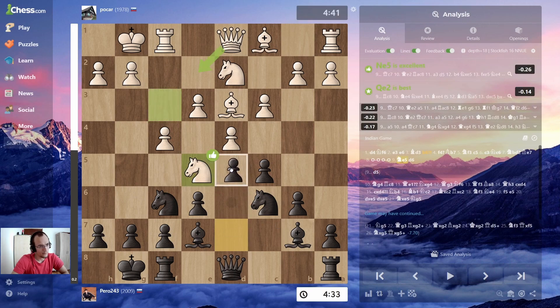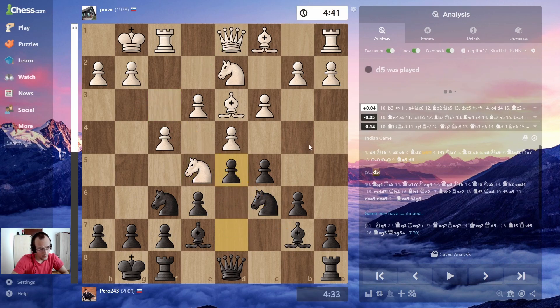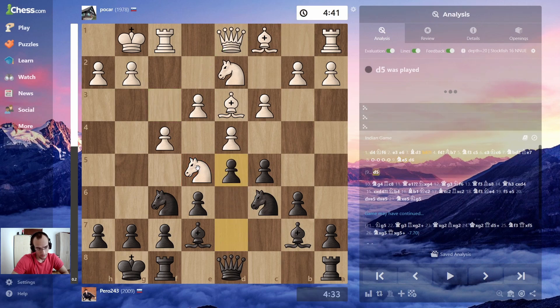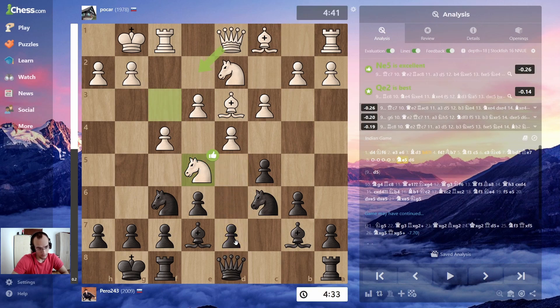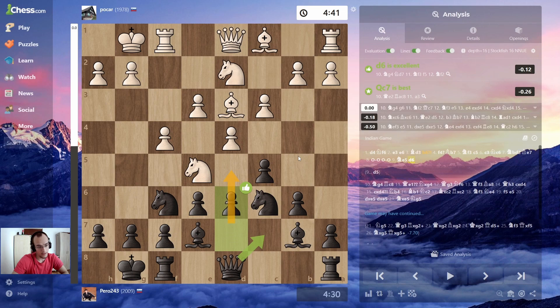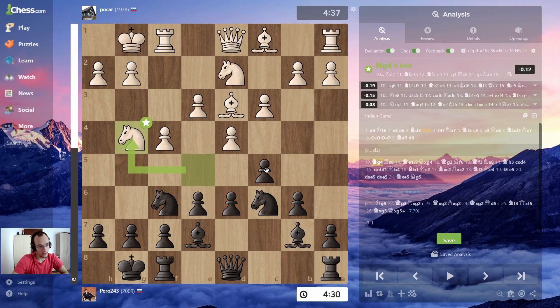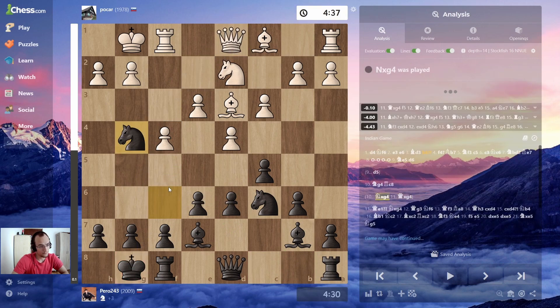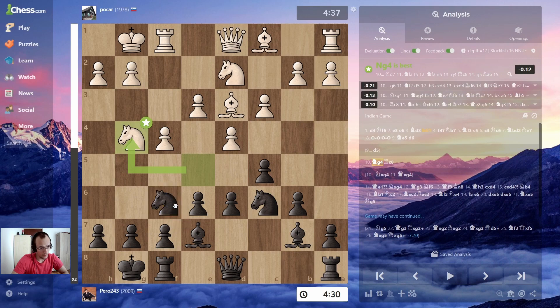I just don't like d5 here because it blocks my bishop — I will never break through — and also that square is then uncontrolled so I cannot kick out the knight. But by having the pawn on d7 I can go d6 and kick out the knight. Obviously here I'm not gonna take because that just gets his queen closer.